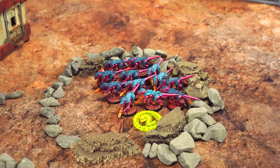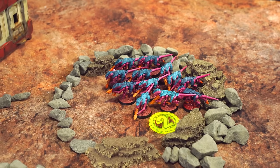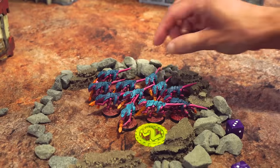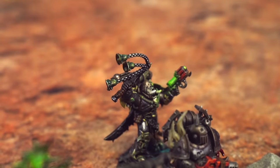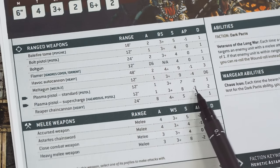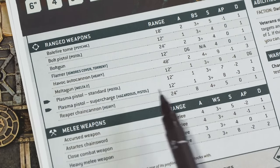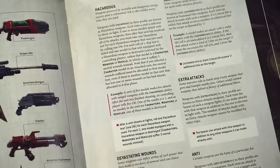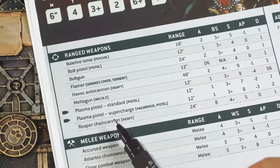Two bolt guns, two attacks each — hitting on 3s. All of them! Wounding on 3s — strength 4 against toughness 3. All of them again — four wounds to save. The Termagants are wholly within a crater so they get the benefit of cover, increasing their save from 5+ to 4+. Only one saved — three more dead Termagants. Now the champion's plasma pistol has two profiles: standard and supercharged. The supercharged version has better AP and more damage but has the Hazardous keyword — after firing, you must roll one dice and on a 1 that model is destroyed.